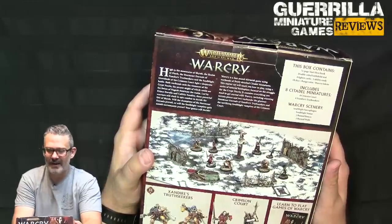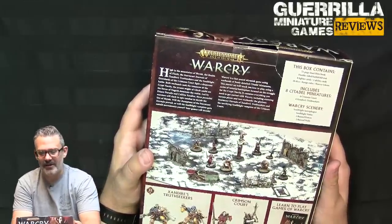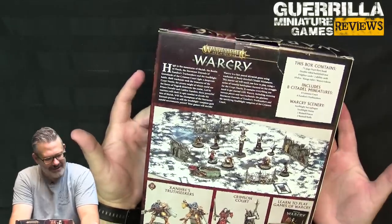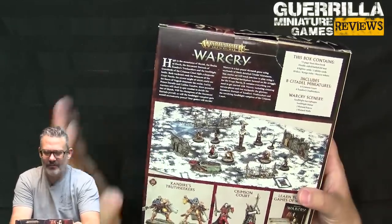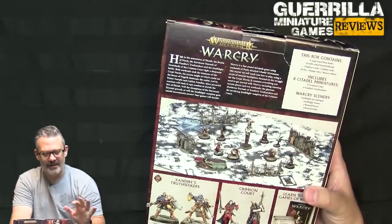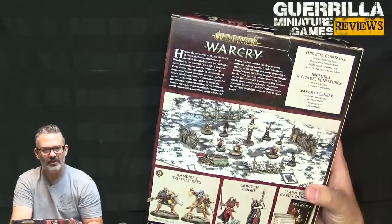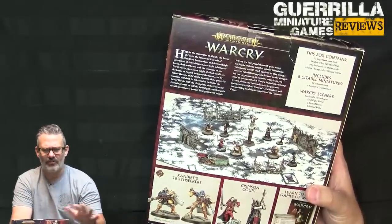The terrain includes the Soulblight sarcophagus, a Soulblight statue, two ruined fences, and two ruined walls. One of the things being done here is they're reusing Xandire's Truthseekers and the Crimson Court, which were previously Warhammer Underworlds miniatures — not Warcry. This is Warcry. Everything has 'war' in the name.